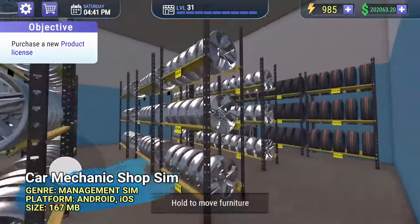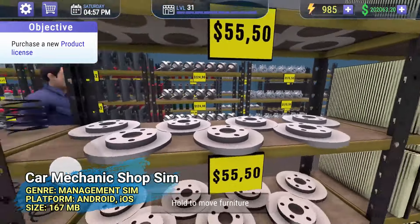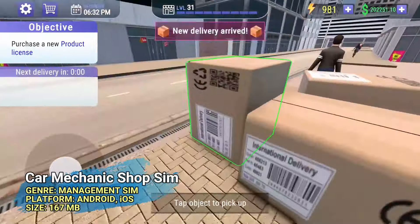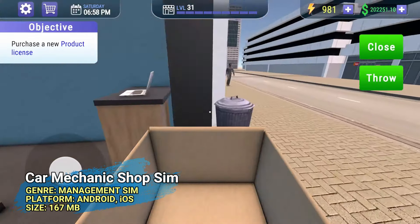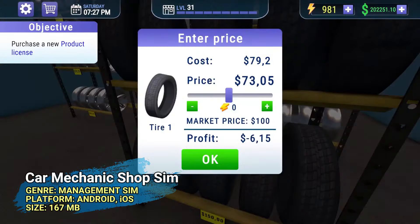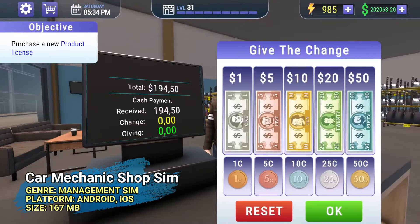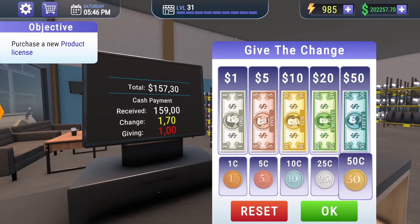However, if you don't like selling clothes, you can also go for Car Mechanic Shop Sim. This one's also from the same team and was released last week. Car Mechanic Shop Sim immerses you in a role of auto repair and customization, letting you manage your own mechanic shop — fixing cars and upgrading parts to satisfy your customers. It's an offline game, takes about 160 MB of storage, and it's totally free.